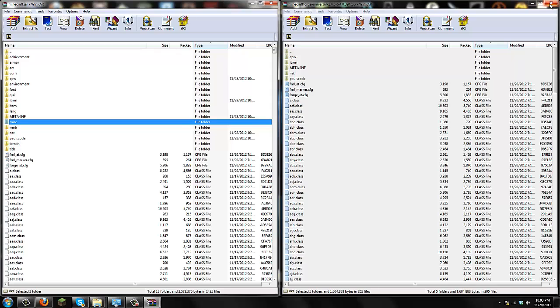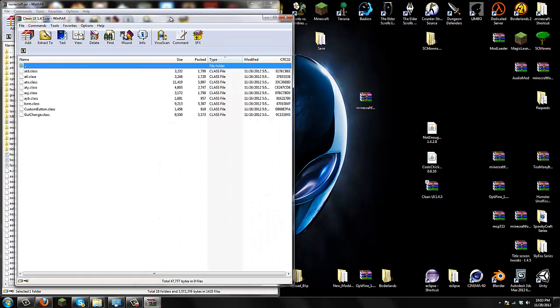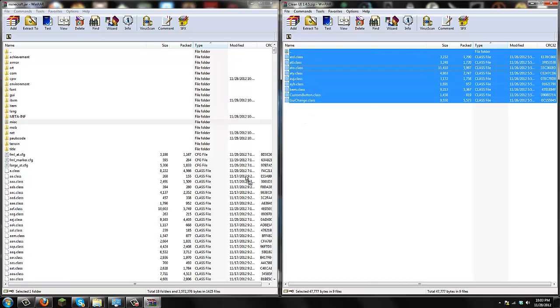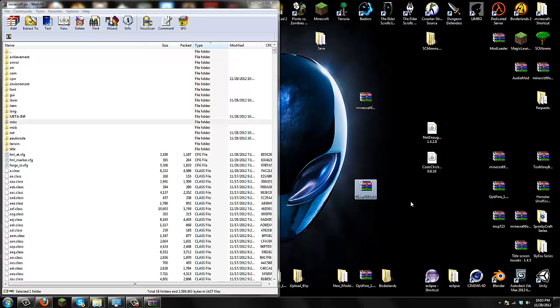Exit off Minecraft Forge Universal and move it aside. Now open up the Clean UI — it edits base classes, enhancing and changing your GUI. Highlight the files in the Clean UI and drag them all into your minecraft.jar. Press OK to replace, and you are done with the Clean UI mod. If you just want the Clean UI mod, you are officially done and can play Minecraft. You didn't need Minecraft Forge Universal if you only want the Clean UI mod.